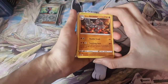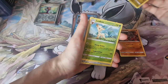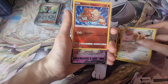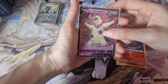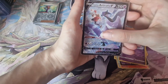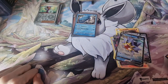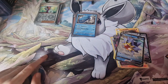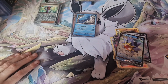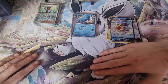And this is from Astral Radiance — we got Hisuian Arcanine, which is just a rare. Raddrago — another rare. Leafeon, also a rare. Got the Eevee promo. Got Radiant Heatran. Hisuian Typhlosion V. And of course the Sylveon promo. Galarian Articuno V. And Starmy V. I honestly think Astral Radiance won. Let me know what you guys think in the comments down below. Also let me know who you want me to battle next. Anyway, that's it for this video — I'll see you guys all in the next video. Hope you all have a good day or evening. Bye!